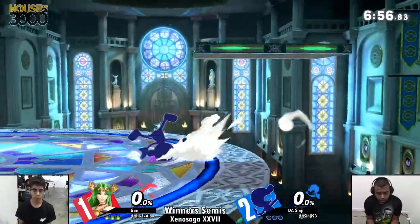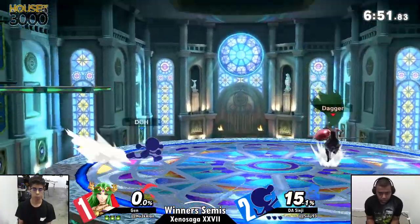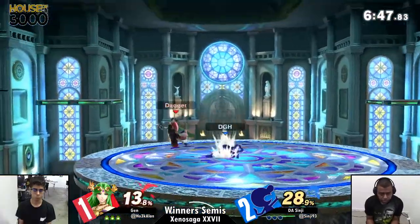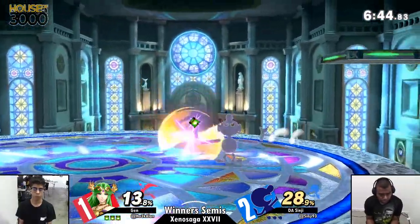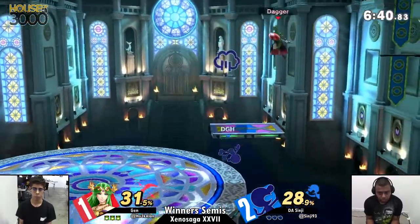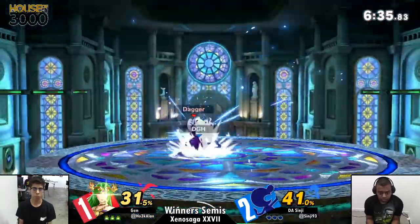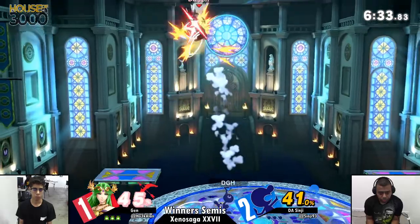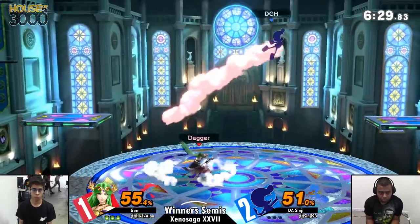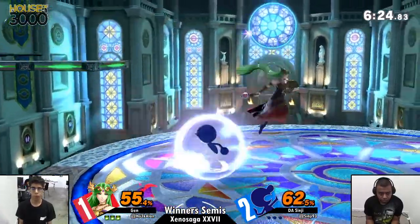The score is 2-1, Sinji's favor. Dev 3000's ankles have been shattered. Game four. So what do you think about this Game & Watch? Game & Watch is crazy, dude. I think Sinji's just a big fan of up-air out of shield for getting the hell out of there. Pac-Man has a really good one, then he saw Game & Watch and it's that meme where you look over to the other one — that's what happened.